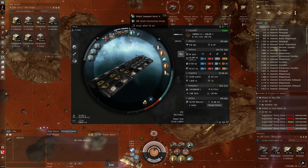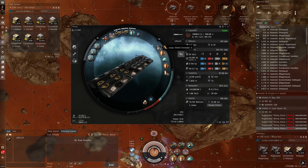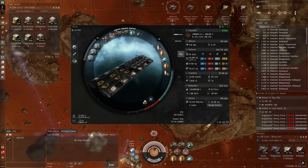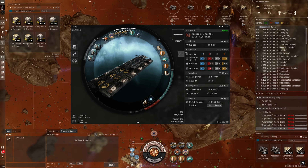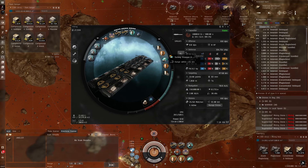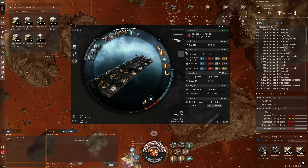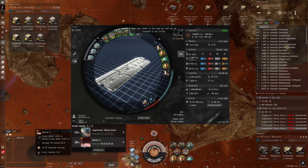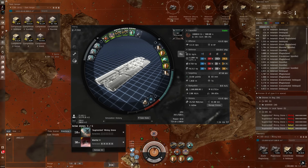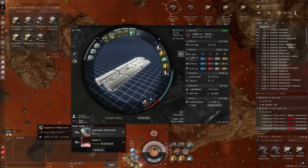For mid slots I run Large Shield Extender IIs, Multispectrum Shield Hardener IIs, and a single Survey Scanner. You don't have to run the Survey Scanner — you can run anything else — but I like playing with the numbers since this is a slow process; it's kind of my fidget spinner. For the tank I run Reinforced Bulkhead IIs and a Damage Control. Depending on what area I'm in, I'll run light combat drones. In this fit I have Warrior IIs and Augmented Mining Drones.